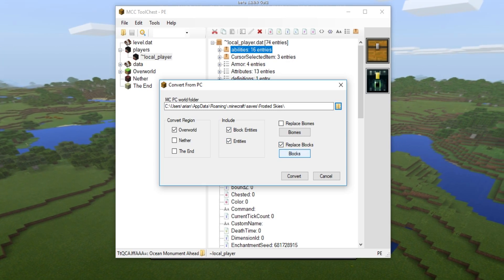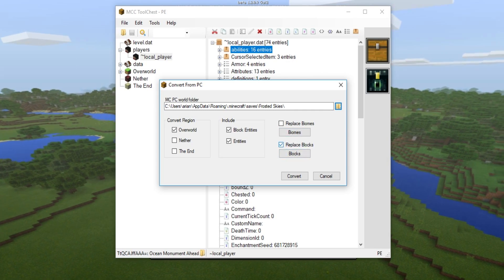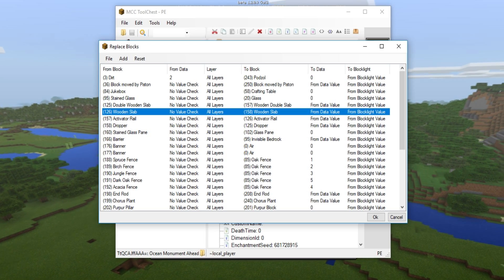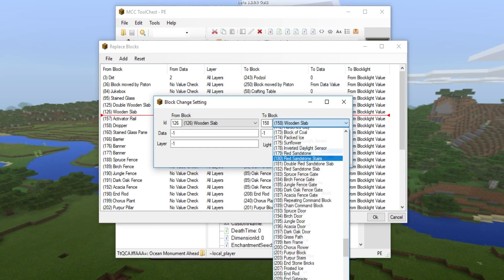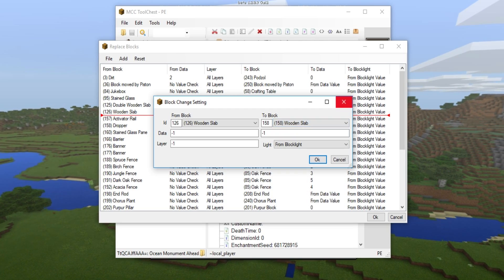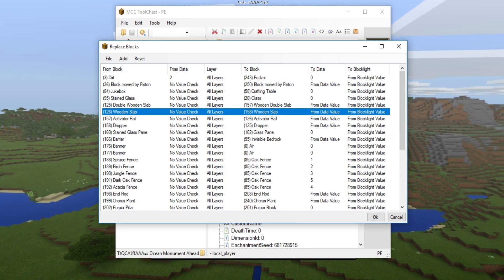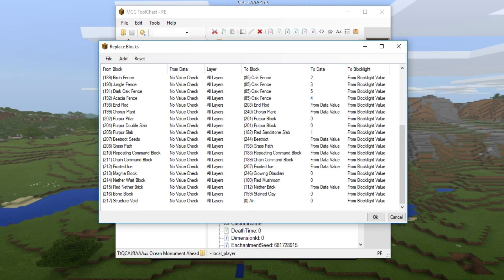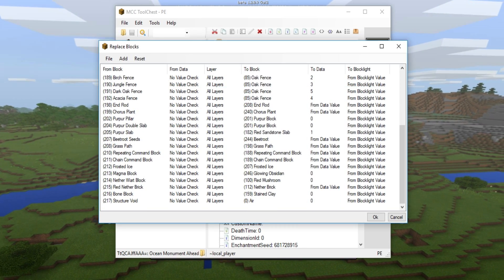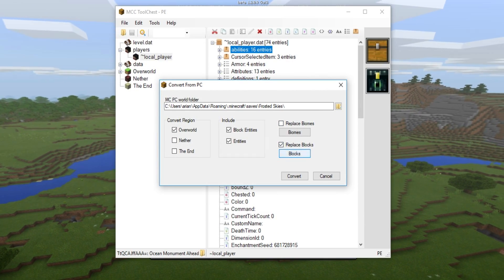If you add more dimensions it will take longer. You can include block entities such as beds, or just entities like creepers. You can also replace blocks - right here it says replace blocks and replace biomes. For example, you can turn all the wooden slabs into purple blocks if you want. This also shows the list of blocks that PC has but Pocket Edition 1.1 doesn't have, since this tool is designed for 1.1.